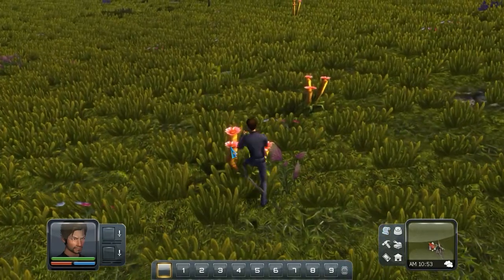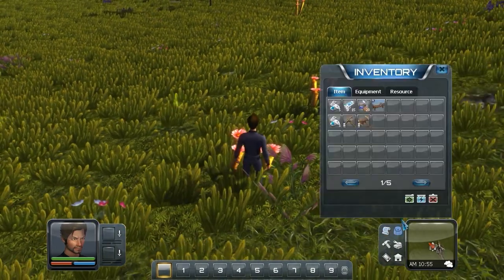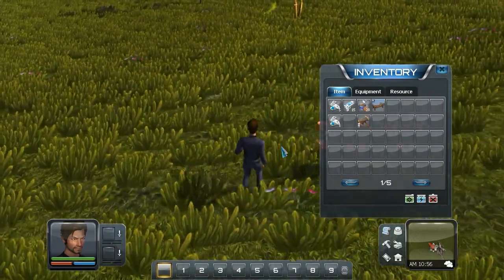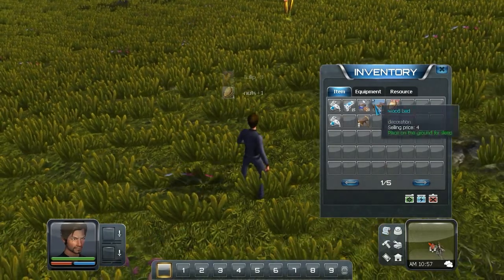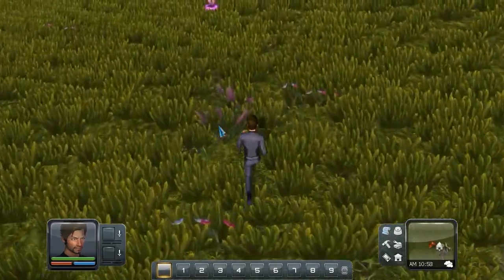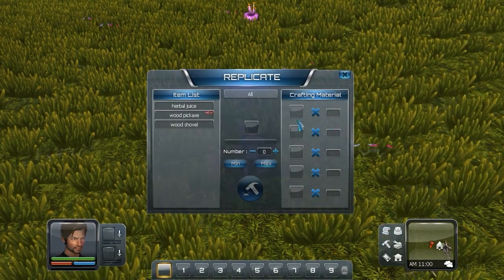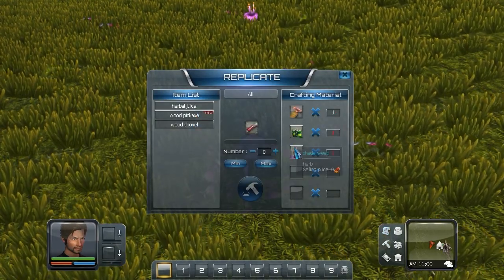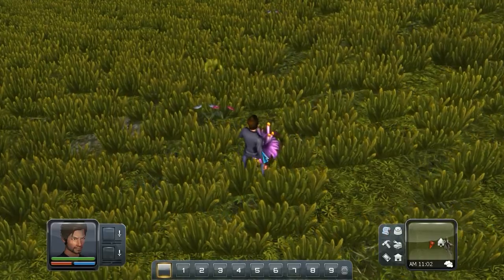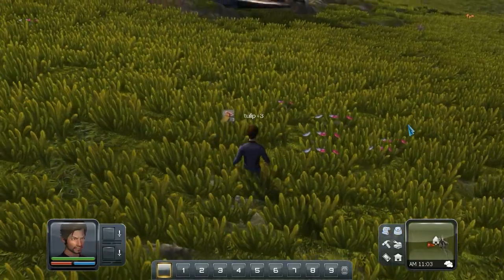This looks like a tulip — how do I gather you? We have three tulips now. We have some nuts. Is this shade weed? Hello shade weed, are you shade weed? No you are not, but we need this though. Is this a shade weed? Yes it is. And the last thing on our list — we'll get some more tulips, and this guy here.